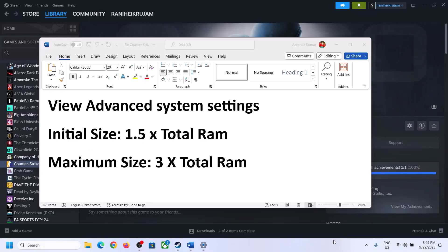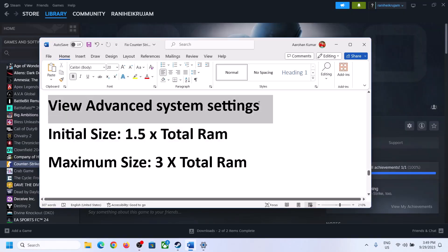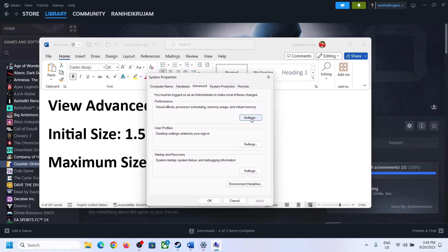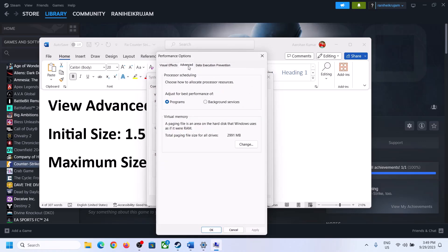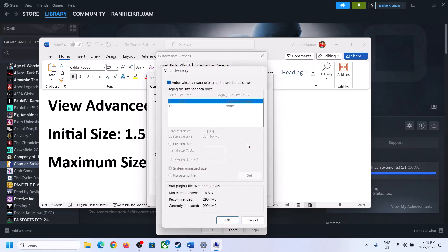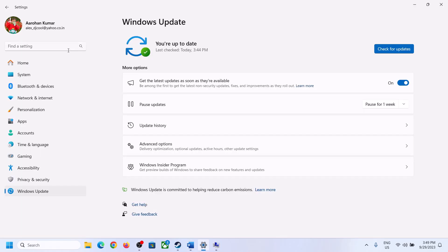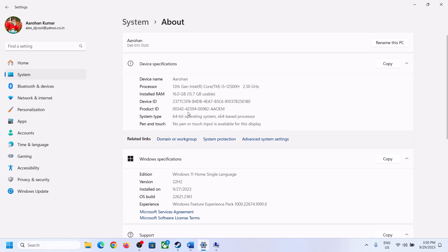The next step is to increase virtual memory. Type 'view advanced system settings' in the Windows search box, click on it, then click the first Settings button. Go to the Advanced tab and click Change. Uncheck the box that says Automatically Manage Paging File Size for All Drives, then select the drive where the game is installed. Check Custom Size. For Initial Size, the formula is 1.5 × total RAM — you can check your total RAM in Windows Settings under System > About. In my case it's 16 GB.